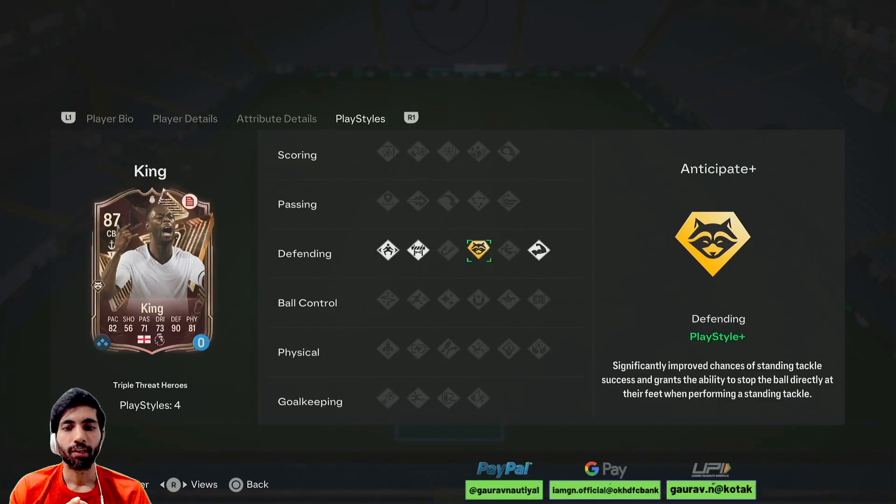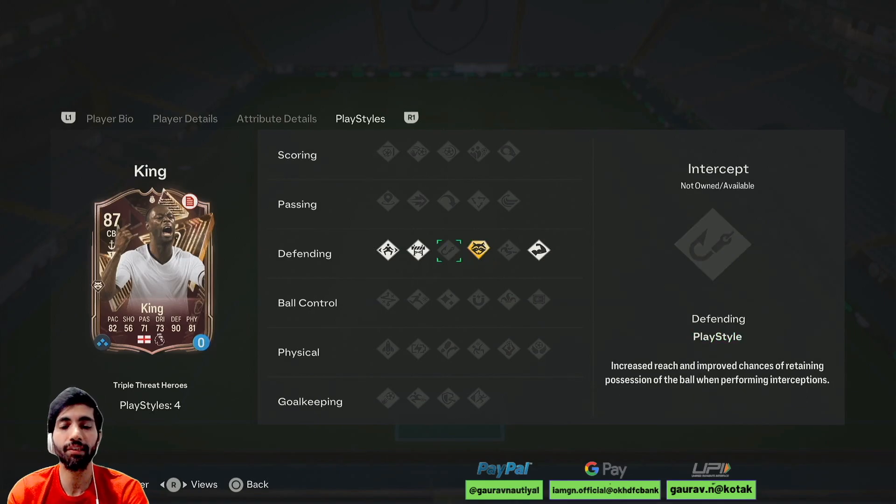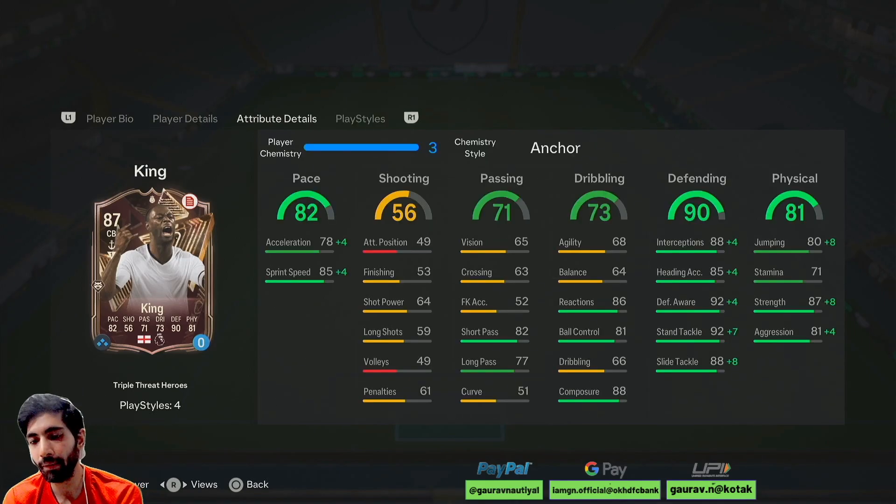After using King for a couple of games, what I felt was this card was a hit and miss. Like sometimes he was good, sometimes he was not performing at all. His interceptions were not visible in the game — he was not intercepting anything. Maybe because he doesn't have the intercept rate, and maybe we need to give him a shadow to boost his interception because it is a bit low. His pace and interceptions will increase, and awareness will increase.